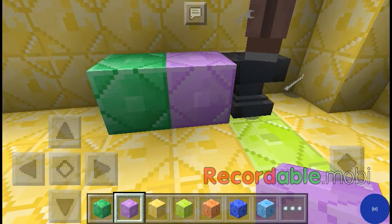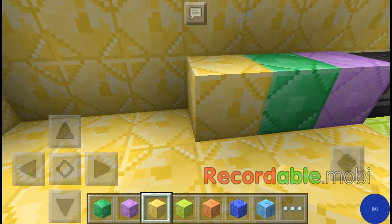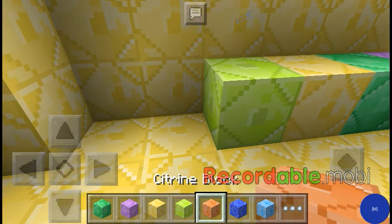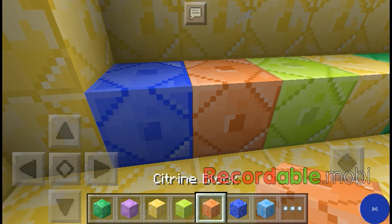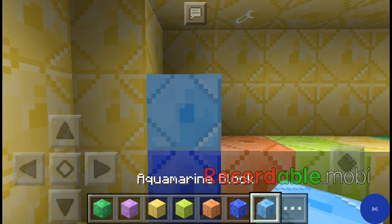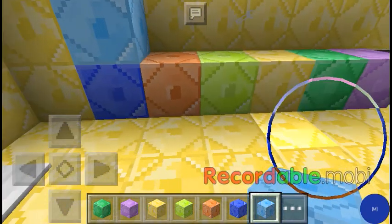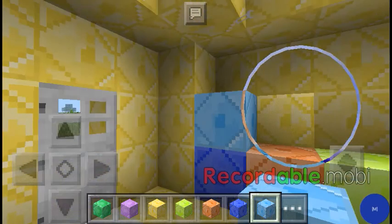The blue one looks the same but the color is different, and topaz is different too. The crimson is just in there — no fire contained. Aquamarine — yeah, both of these are the same but the others just look different.